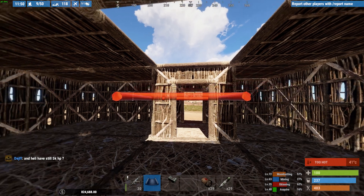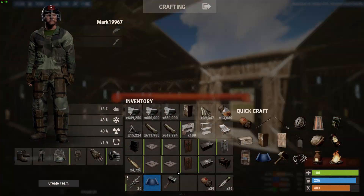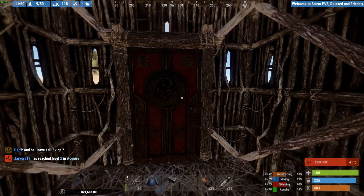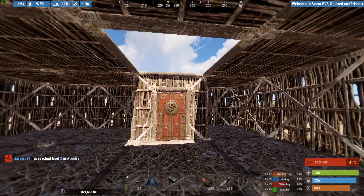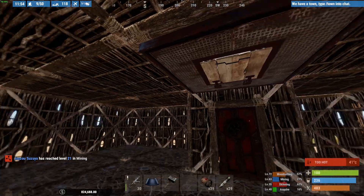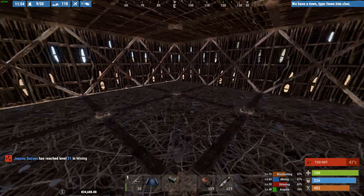We had to mod the actual helicopters themselves. The helicopter I'll be tackling in the next video is what we call the x5 health - it has five times the health of a vanilla helicopter. The normal vanilla helicopters are so easy. I'm going to include a video to show you just how simple and silly the vanilla helicopters are - they go down in literally ten seconds.